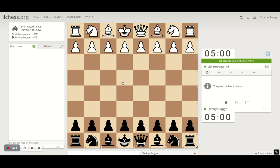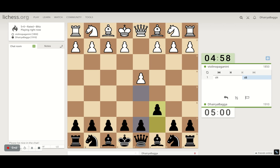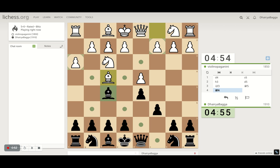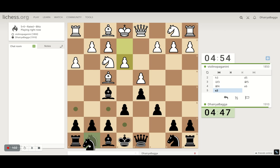We got the black pieces. I'll play the Caro-Kann defense, which starts with c6 followed by d5 — a solid opening for black. I've done multiple videos on the Caro-Kann, you can check them out. Bishop on f5 is an active square for the bishop in the Caro-Kann defense.